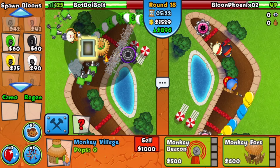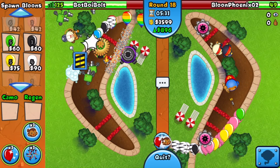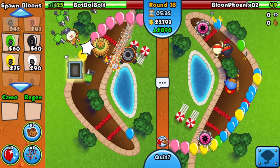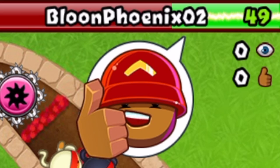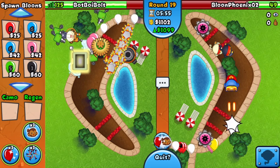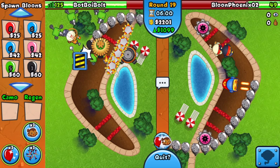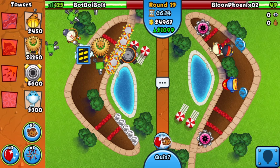Why is everybody secretly having the Super Monkey in their strategy? You can't technically use it until later game rounds, so I guess this makes sense that he just now revealed it. I went for a 3-2 Spike Factory in the back of the map — he gives me a thumbs up for that. Eco is at 1099 now. We should stop here in case he sends a BFB on round 20 — we need to spike storm it twice.